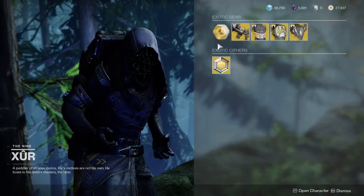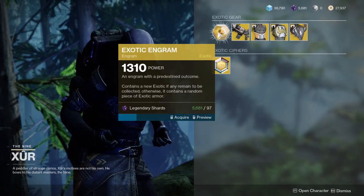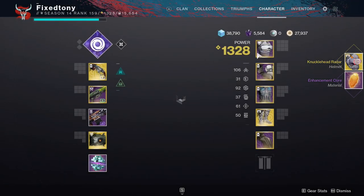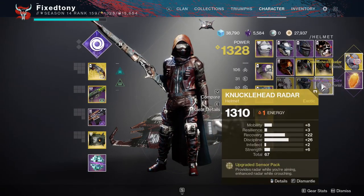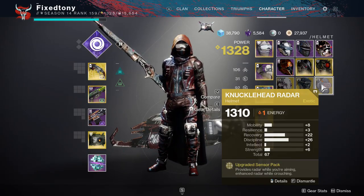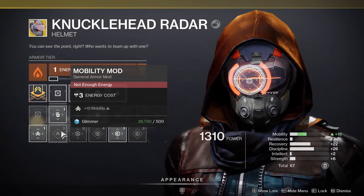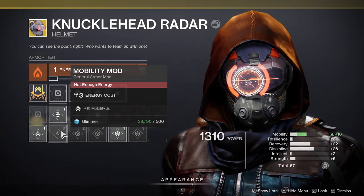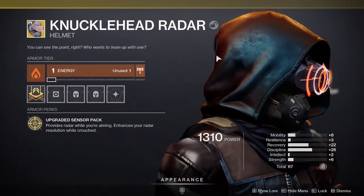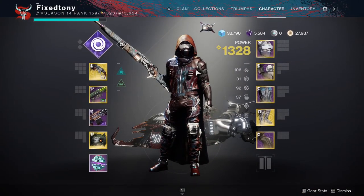Let's see what I get for this week's exotic. If I get Mechaneer's Tricksleeves again, I'm gonna lose my mind — legitimately might lose my mind. Oh, I hate that helmet. That's a good grenade build for it though, especially since I can put a high... it's just unfortunate that Knucklehead Radar is kind of useless everywhere. So that's unfortunate.